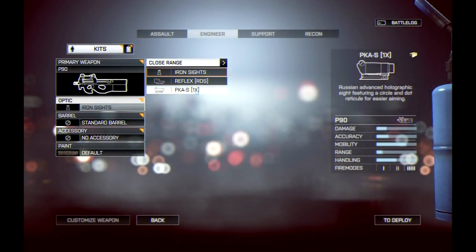Then we have the Russian PKAS 1x holographic sight. This sight is also available in Battlefield 3, except it gives you a little bit of zoom in BF3. I don't believe it gives you zoom in BF4, which is actually more realistic. It is a holographic sight instead of a red dot sight, which in real life uses different technology to display the targeting reticle, but as far as in-game mechanics go, you shouldn't really see much of a difference in how this sight works over another red dot sight.